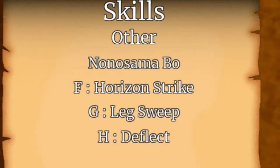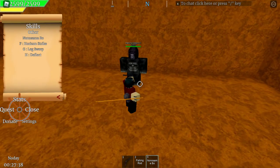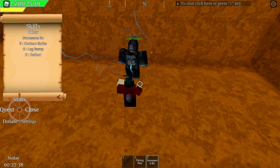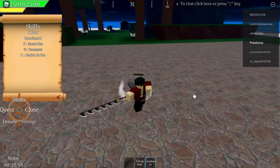Starting off with the F move: you perform an acrobatic spin that deals damage four times to anyone around you. This move is pretty reminiscent of Kurobachi's H move.